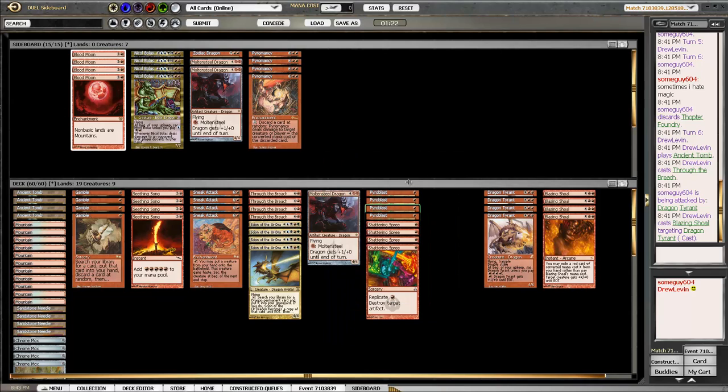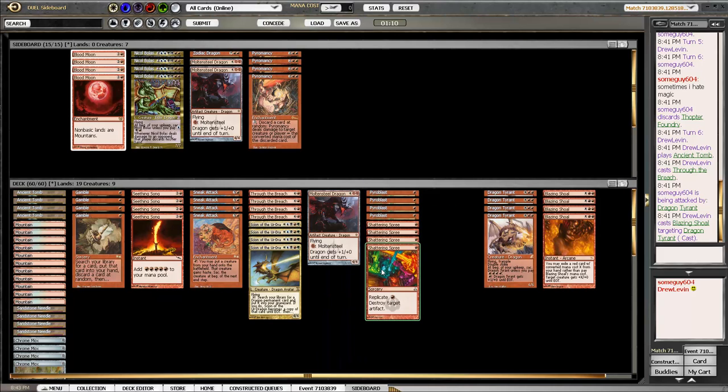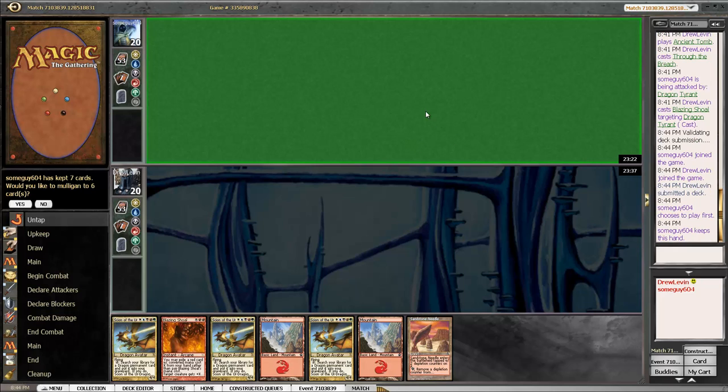Pyroblast is pretty obvious — we want to stop Force of Will, and they have Planeswalkers and Thopter Foundry. Shattering Spree is an excellent card because the way Replicate works — it's a trigger that puts copies on the stack, basically like Storm. Imagine someone has a Chalice of the Void on 4 and you cast Tendrils of Agony with Storm 10 — you have 11 copies and the Chalice only triggers once for the card cast from hand. The Replicate copies are created by a triggered ability, not by casting. So if they have Chalice on 1 and you Shattering Spree it replicating once, the original copy gets countered but the Replicated copy goes through and blows it up.